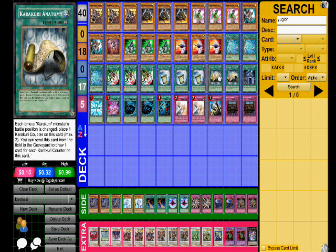For his traps he's got the Solemn Brigade and two copies of Royal Decree. The first thing I noticed: clearly Patrick Cobain was right on his ban list — Karakuri Anatomy is OP at two.